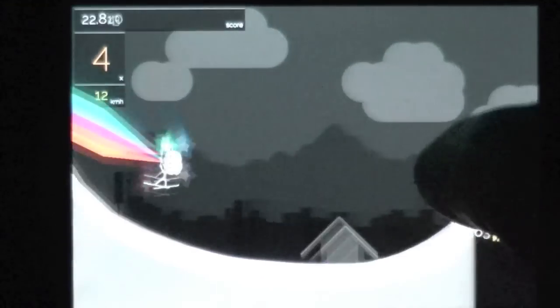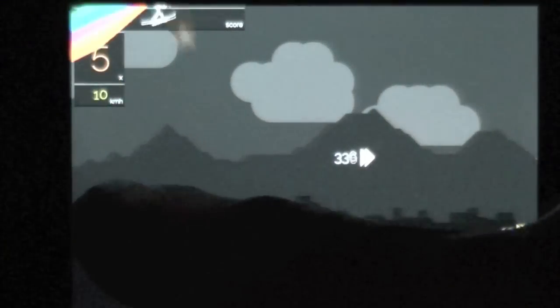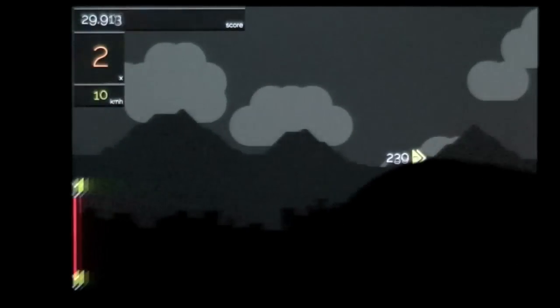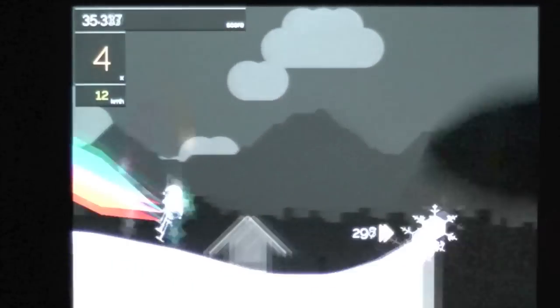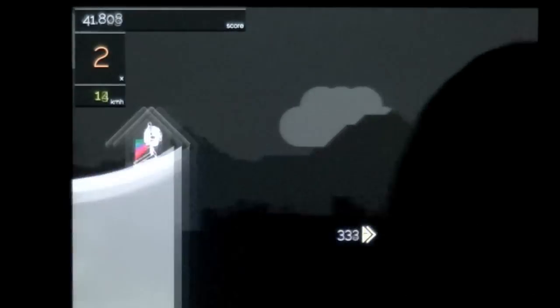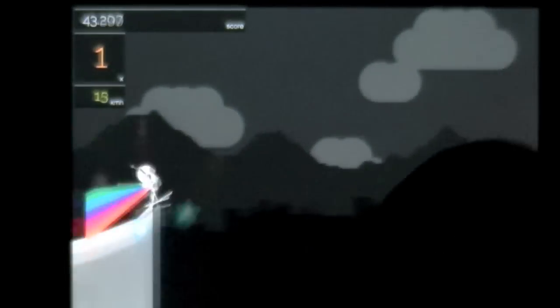The red gates are bad. The blue gates are tunnels. The idea is to try to stay alive as long as you can. When you take your finger off while he's up in the air, if he's going fast enough, he'll do tricks. And that is where you really get the points.